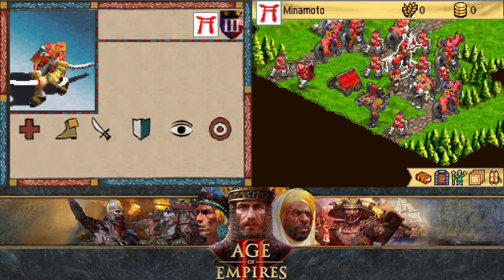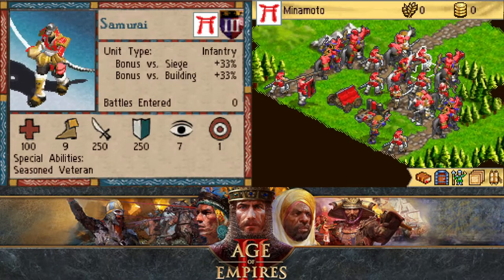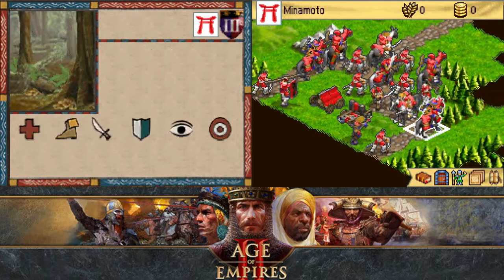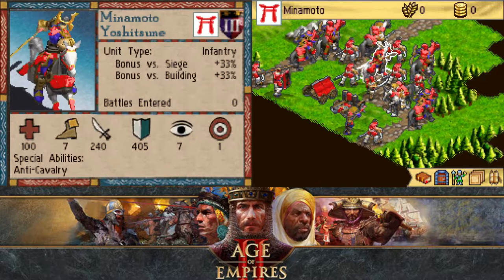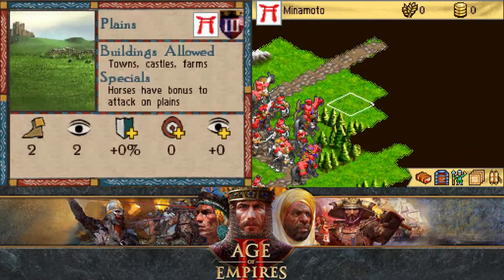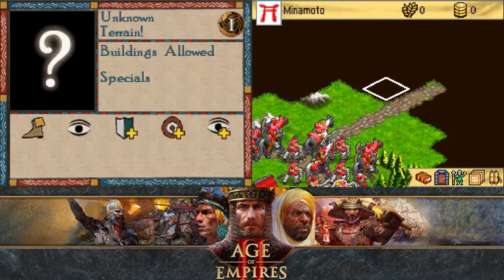Okay, what do we have? We have a lot of samurai, it looks like. Some knights and horse archers — looks like two knights, two horse archers, and a couple scouts. I don't know why two of our units are facing down when the rest are facing up, but... that's just life.